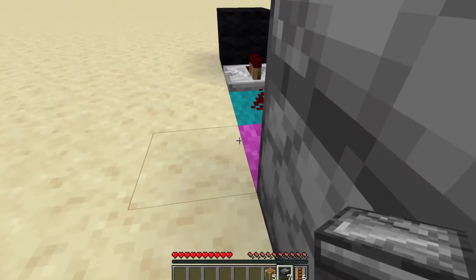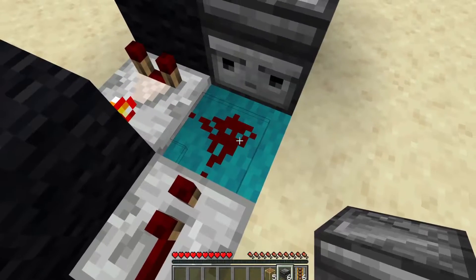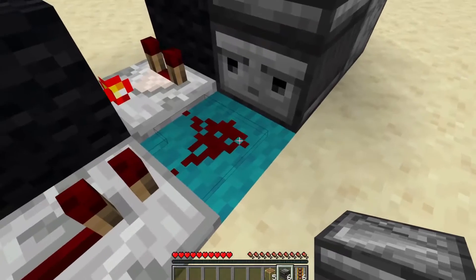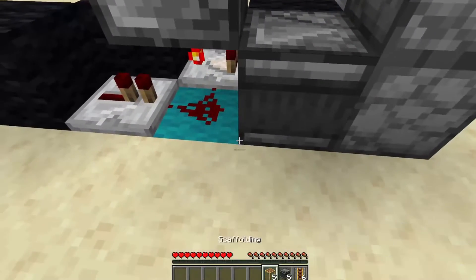We're now going to come around this side and target this top corner with an observer, pop that one down, and it's going to be observing this dust. So every time this dust lights up, this observer is going to be firing. We're then going to shift click on that again and target the top of the redstone dust just like that.